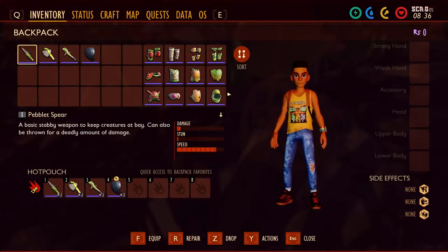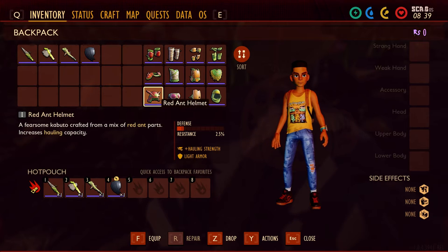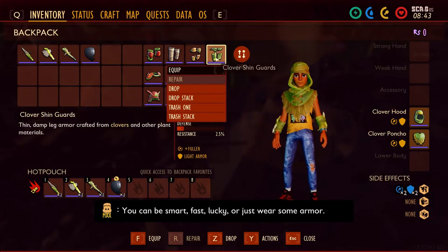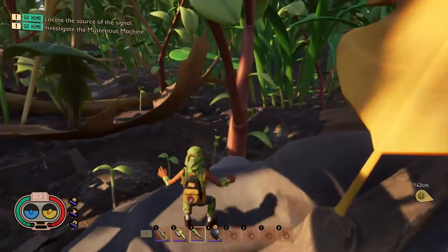In the early game there are basically four sets of armor you're going to come across: clover, acorn, grub, and red ant. We're going to go through these one by one and talk about the good parts, the bad parts, and so on. Let's start with the clover armor.